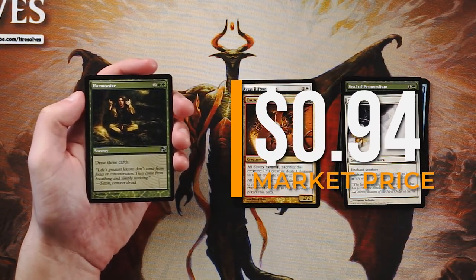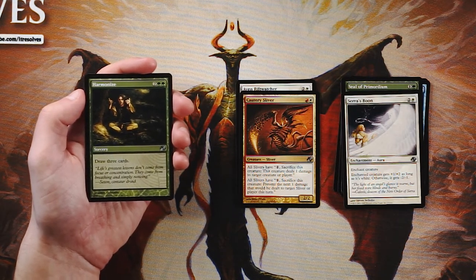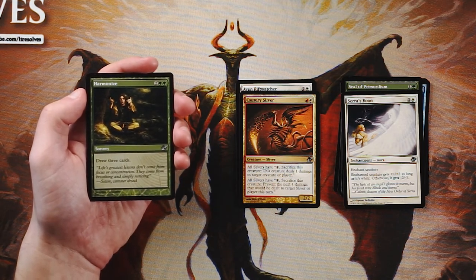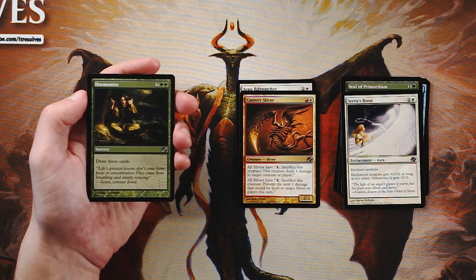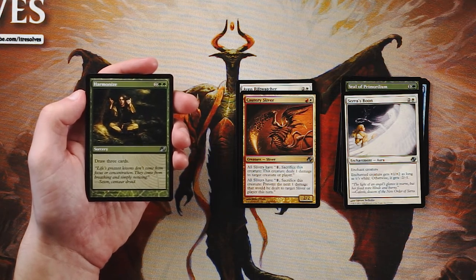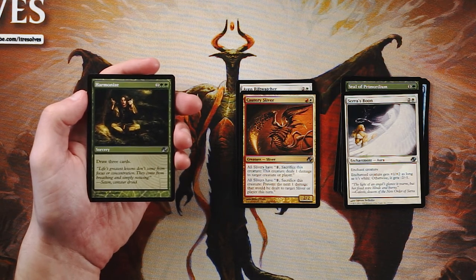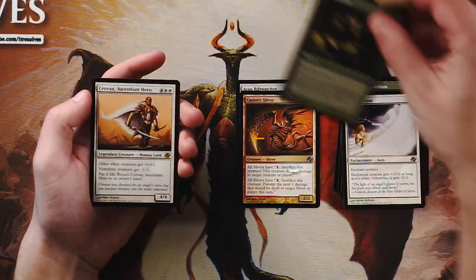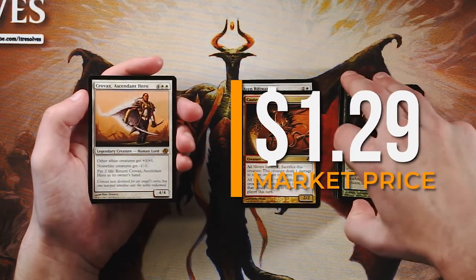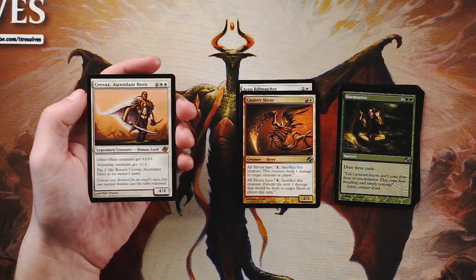Harmonize is a sorcery for two and two green — draw three cards. It's basically a Divination for green, costing one more but drawing an extra card. Very good if you're already in green, but not a reason to enter the color by itself. Easy pickup later in the draft, not worth taking early.